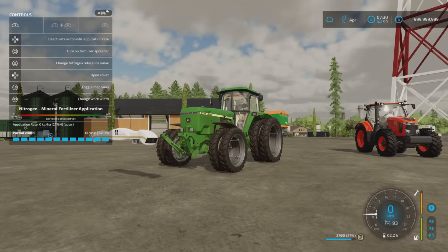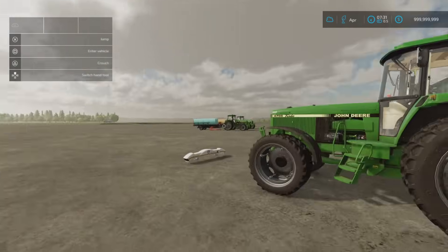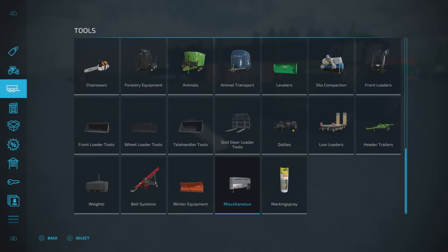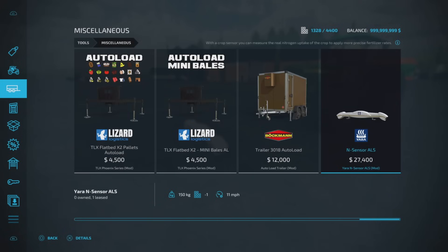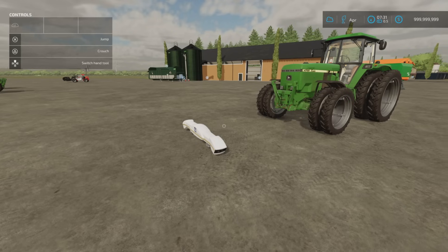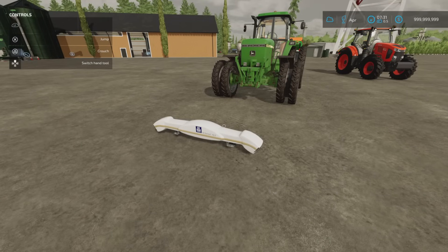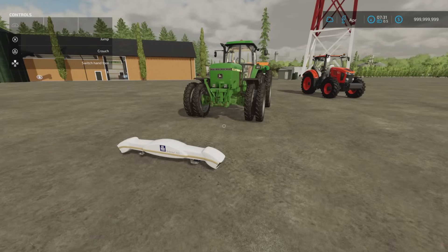If you've tried to detach it and it seems to have vanished off your vehicle or into the ground, that could be why. You can only have one thing on the rear three-point at a time. You'll find it under miscellaneous — two slots, comes down to one, 1.11 megabyte download, 27,400. If you've got Precision Farming installed, a lot of tractors give you the option to have crop sensors on the wing mirrors for around 14,000, so I'm not sure if this is much better at detecting. That's the Yara N-Sensor ALS by Jonas.